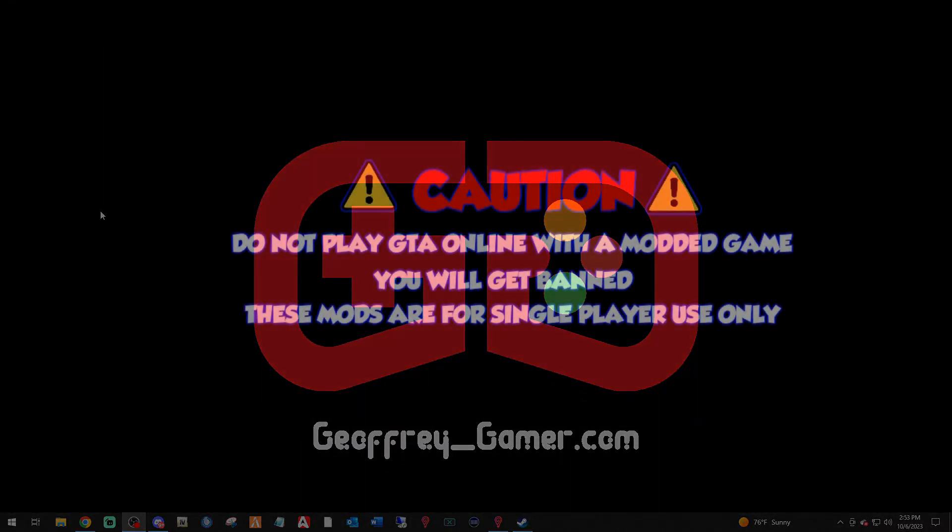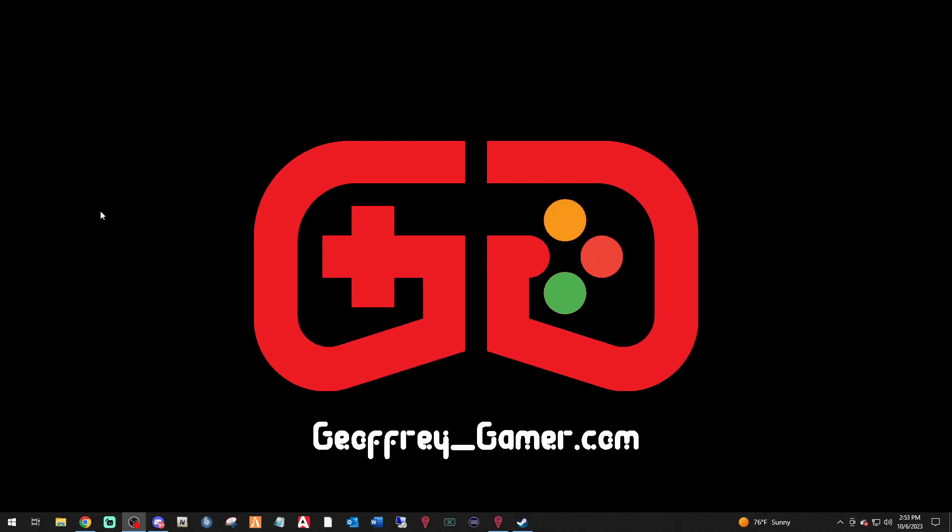What is going on, amazing beautiful people — your boy Driver Gamer is back with another LSPDFR tutorial. This is a follow-up to the revert video. As you all know, every time GTA updates it breaks our LSPDFR, so we do a revert video showing how to go back to the previous version. Well, ScriptHookV, RagePluginHook, and LSPDFR have all been updated — the trifectas have been updated — so now we're showing you how to bring your game to the updated version and reinstall those three mods.